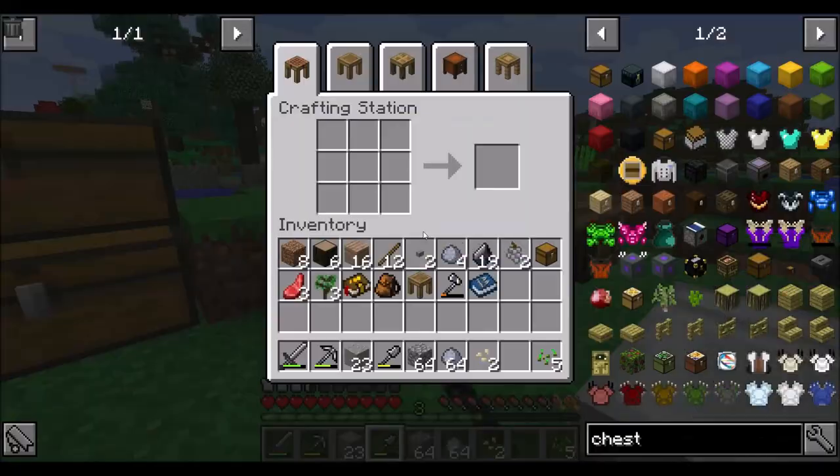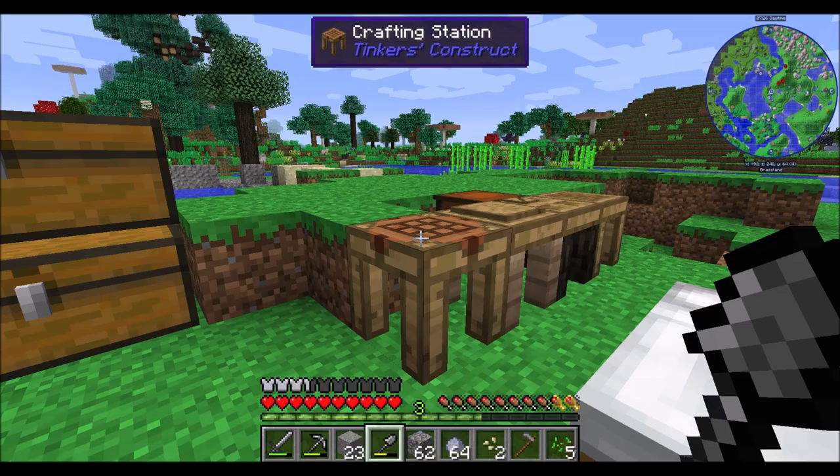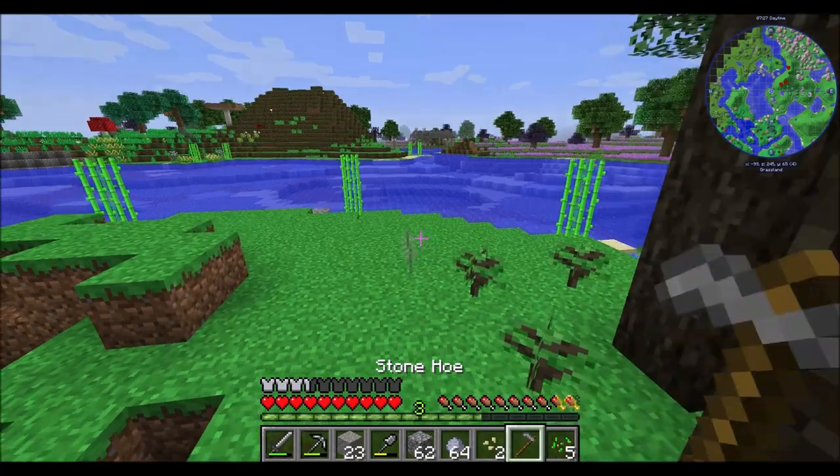So let's also get a hoe. Do hoes work like vanilla? Vanilla tools don't work - use Tinker's Construct tools. So I assume you're just going to break in one.